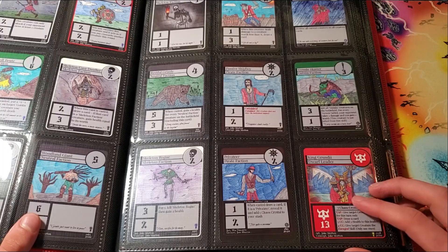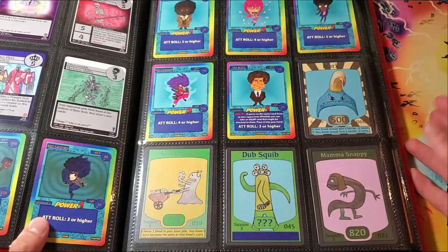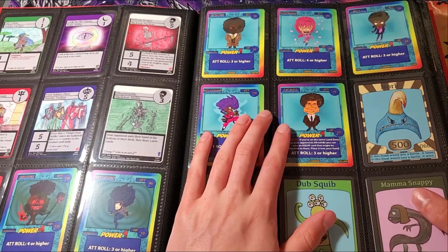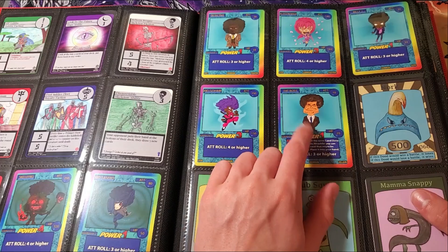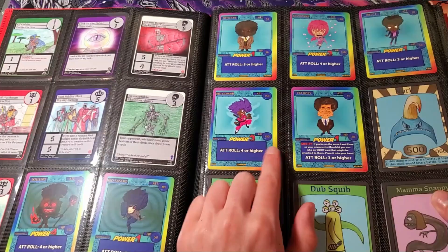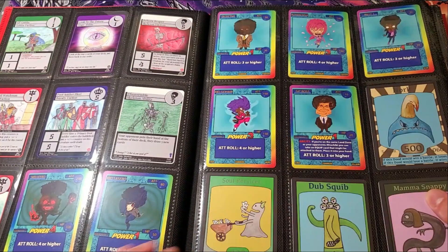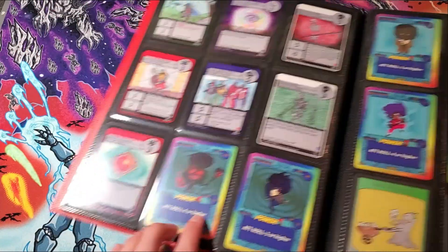Now we have my Afro Chibi Champs collection, which is pretty small because I got a lot of action cards and I only really like collecting the character cards. We have a Goku, a Michael Jackson — I personally like the skull dude.